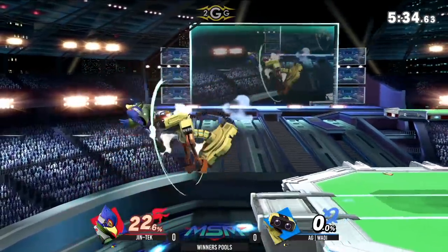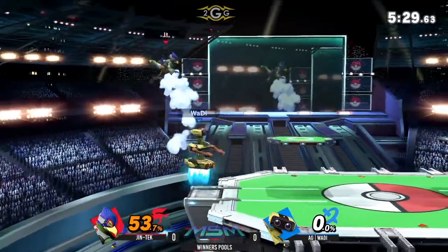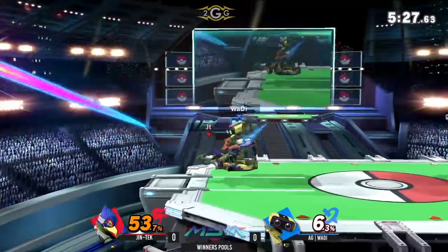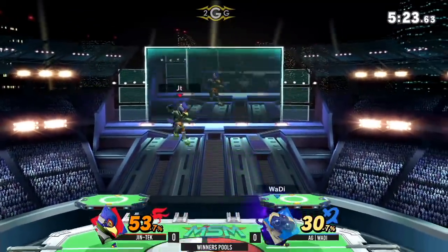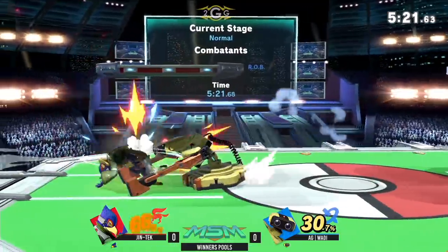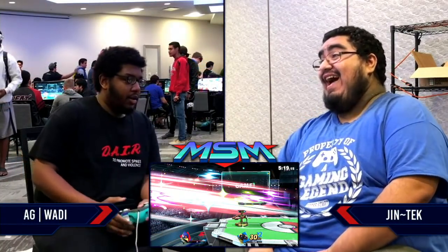Good up air — up tilt. That's a really good anti-air from ROB. Nice use of that Nair as well. It takes a lot of practice to be able to get the final frames of any given move intentionally like that. That was a nice little conversion — quick thinking with that Jadlock.